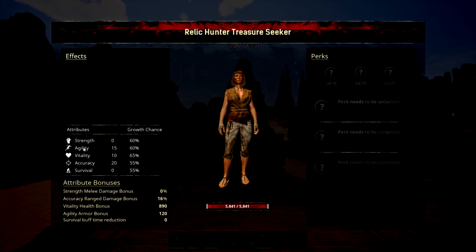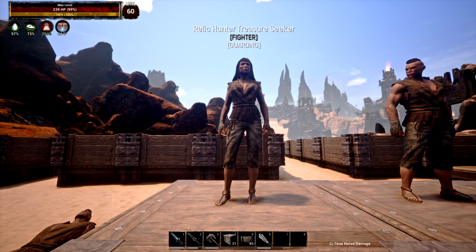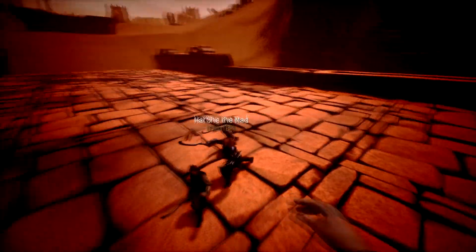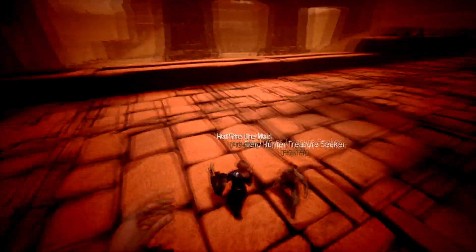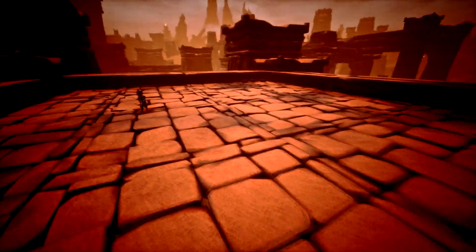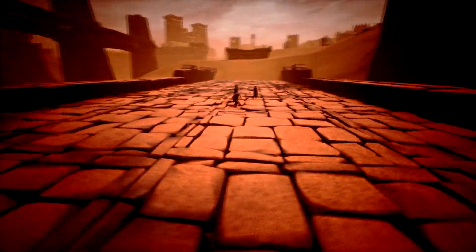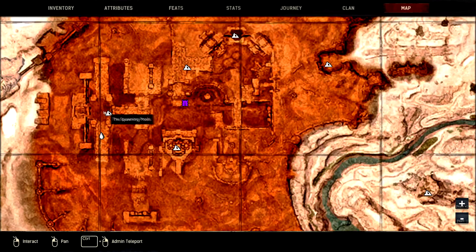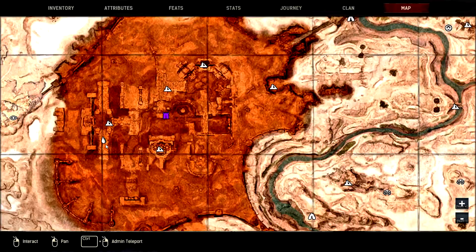I really like these because they have nice agility, nice vitality, and nice accuracy. Even though they're a fighter they make a pretty good archer too. They have pretty nice base HP — they're just a really nice thrall overall. One of the best spots in the Undead City is right here, where nothing else will disturb you but these Treasure Seekers. This area is just above the Red Mother near the Spawning Pools on this bridge.